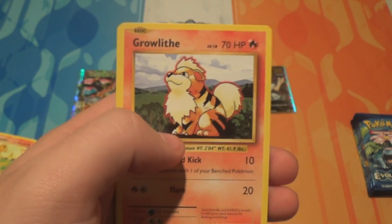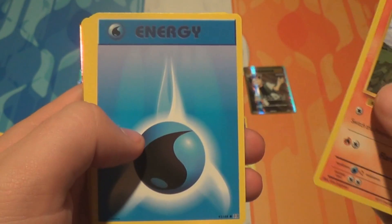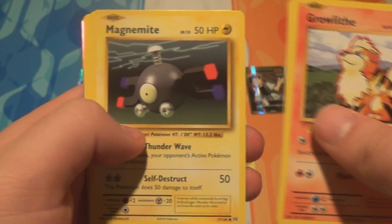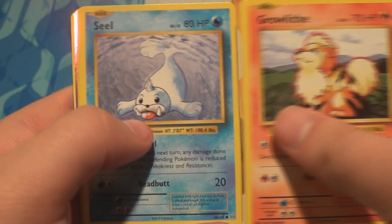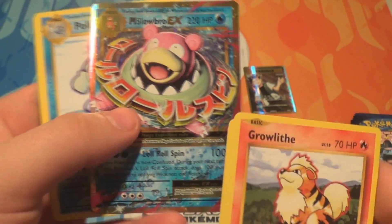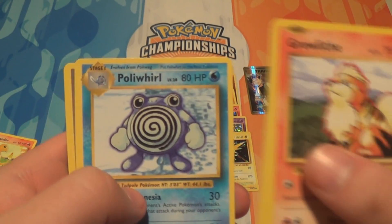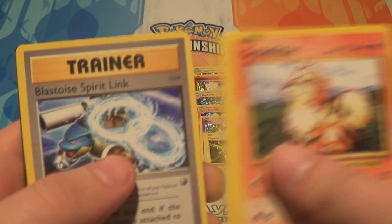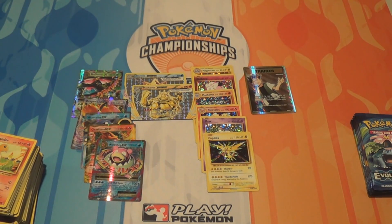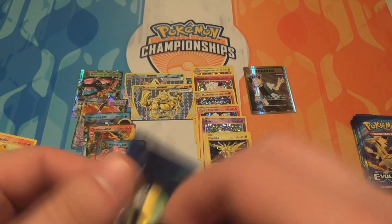At least it only affected the commons and it wasn't replacing rares or anything. Pack thirty-one: a Growlithe, a Water Energy, a Magnemite, a Charmander, a Seel, a Reverse Charmeleon, and a Mega Slowbro EX — he's there, but it's not the non-Mega form. Also a Poliwhirl, a Misty's Determination, and a Blastoise Spirit Link. I'm kind of hoping we get at least another full art from the rest of the packs — every other box has had at least two.